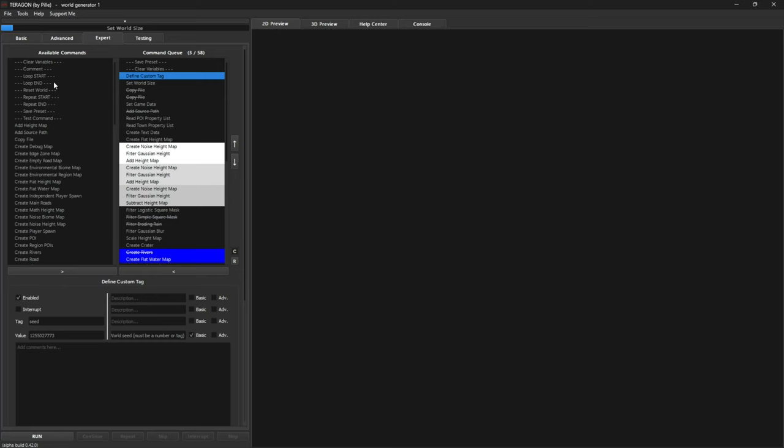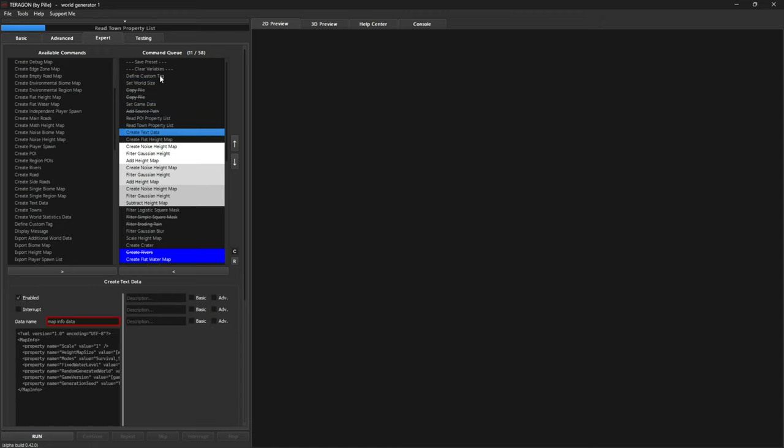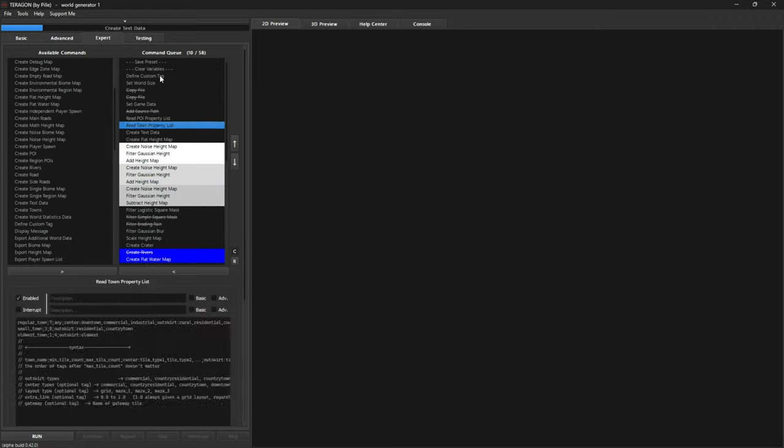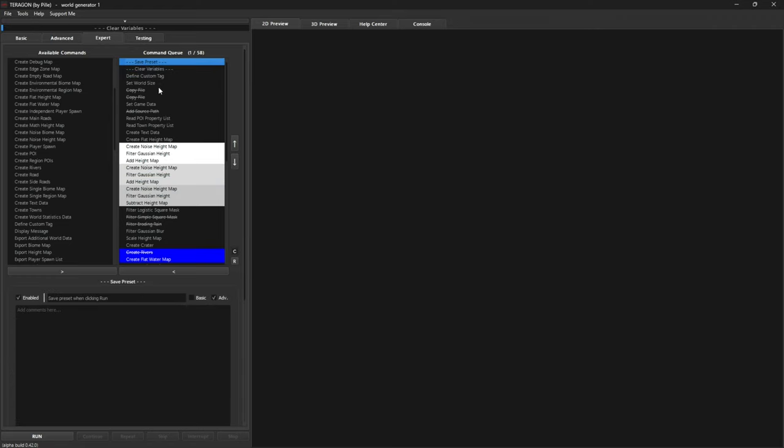In the Expert menu we can see on the left-hand side all the available commands, and many of those are already in the command queue straight out of the box when you unzip the file. As the program runs it goes through these, generates the file, lets you see it in the 2D preview, and eventually exports it to your generated world files. We've got to change this so it does the job. First, just to see what we get straight out of the box, I'm going to hit Run.